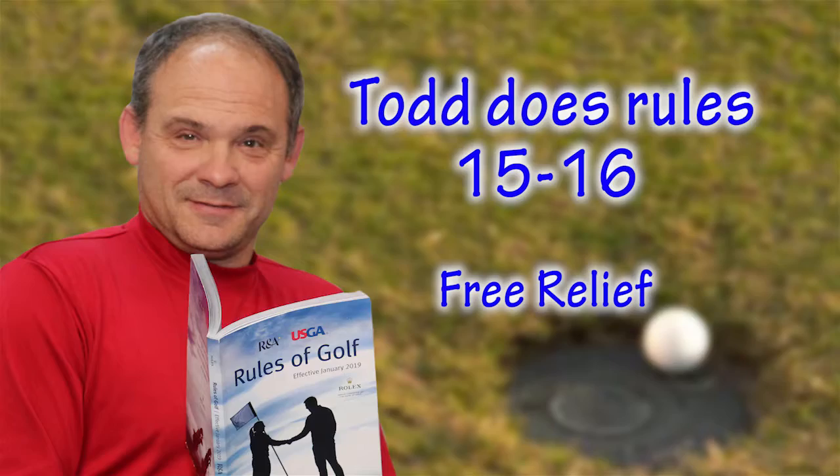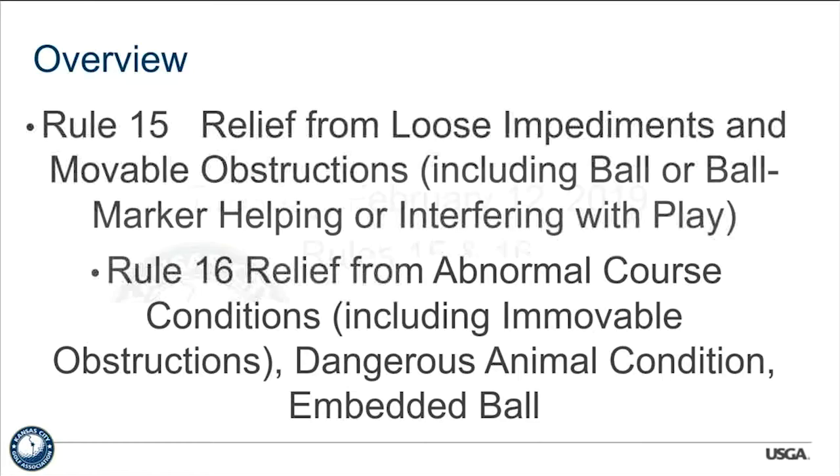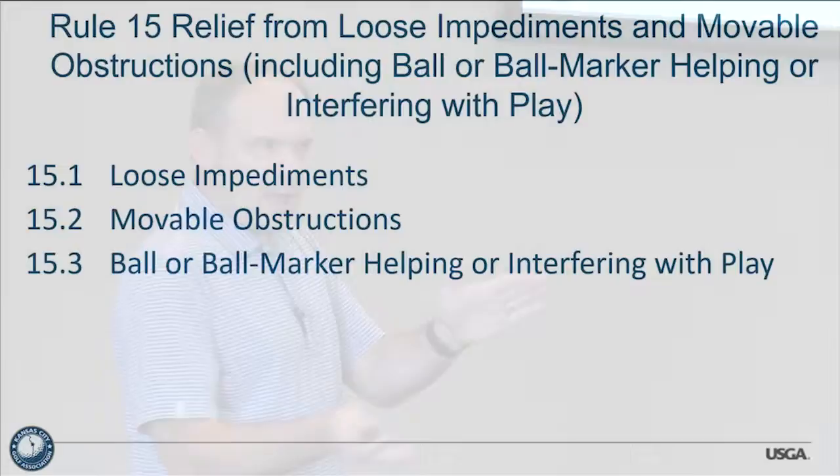Today we're going to talk about Rules 15 and 16, which are basically the free relief rules. Rule 15 is the rule where you're going to move stuff away from your ball, and Rule 16 is the rule where you're going to move your ball away from stuff. Rule 15 covers loose impediments, movable obstructions, and your ball or ball marker helping or interfering with play — a combination of old rules, including old Rule 22 on ball interfering with play.